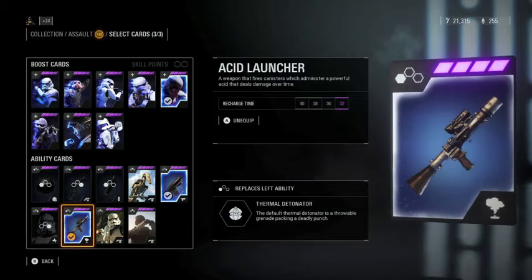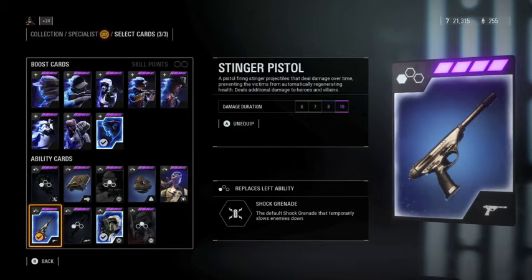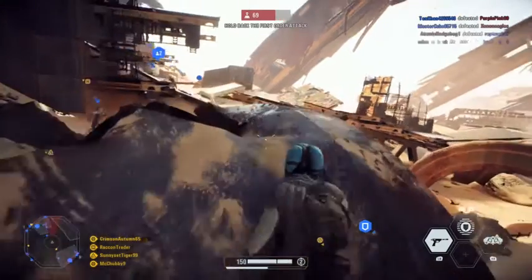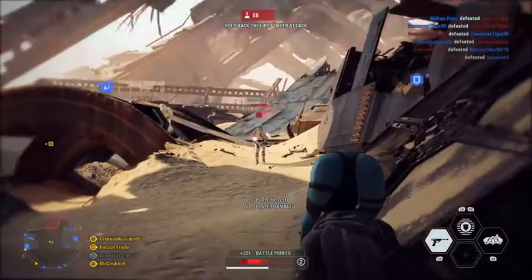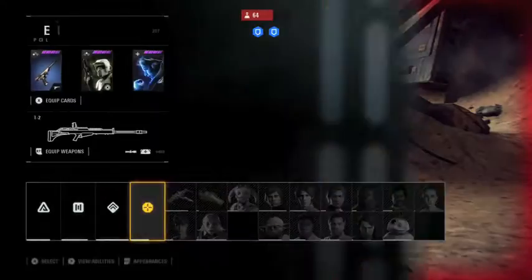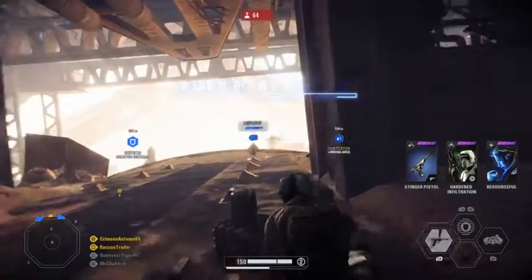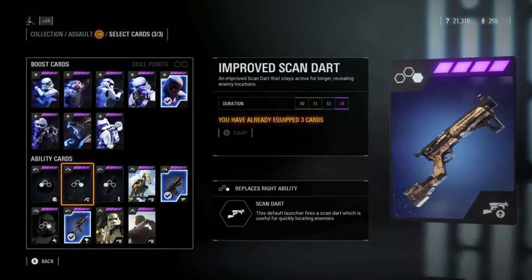At number 11 I have the special stinger pistol. You shoot one shot — it's a pistol with a pretty slow rate of fire — and when you hit someone it does poison or shock/electricity damage. It used to be really overpowered but they nerfed it hugely and it is pretty garbage now.